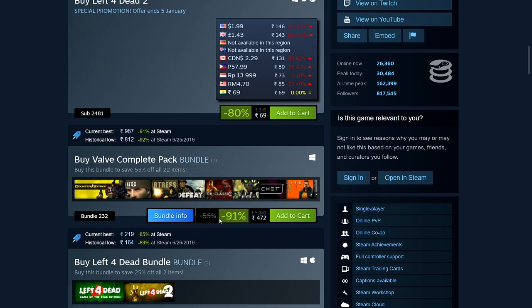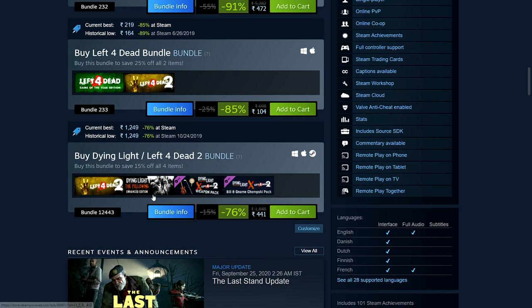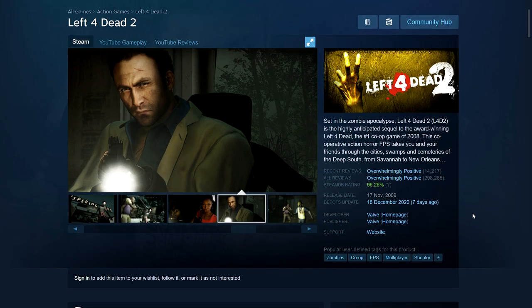Simply buy the complete Valve Pack which is 91% off. You could buy the Left 4 Dead bundle, the Portal bundle, or the Half-Life bundle. All those games are definitely worth it and they're not very expensive either — even as a bundle they're quite cheap.